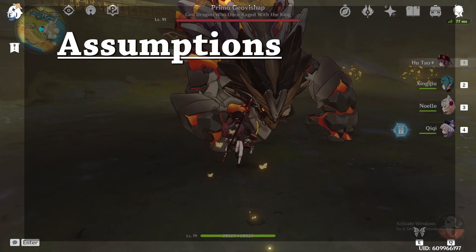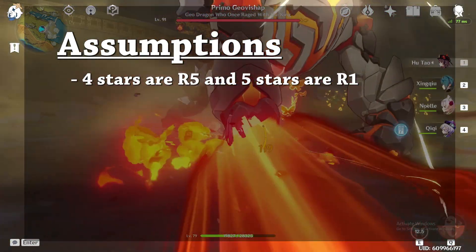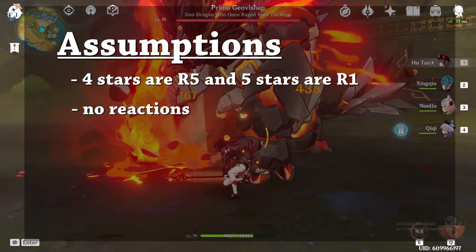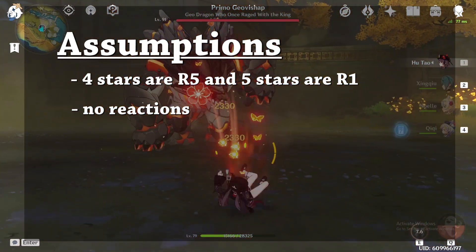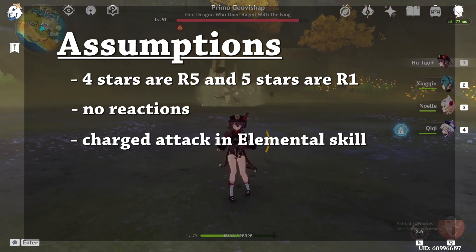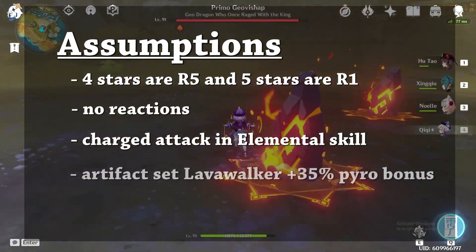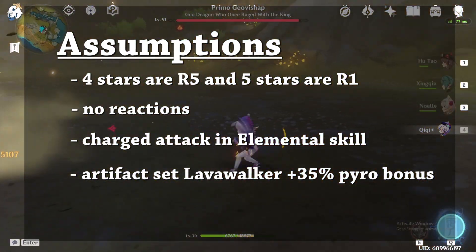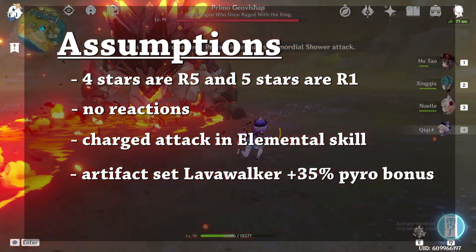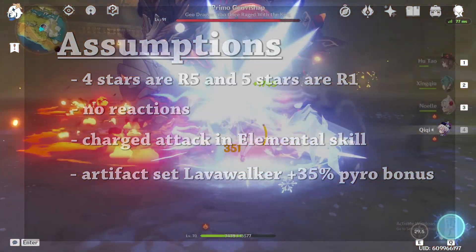For the assumptions, we've assumed that the 4-stars are R5 and the 5-stars are R1. We assume that there are no reactions and therefore elemental mastery is ignored, and we assume that Hu Tao is doing her charged attack and is in her E form, where the HP scaling is accounted for. The artifact set that we are assuming is Lava Walker, counting the 35% pyro damage bonus, even though the Crimson Witch is much better on Hu Tao.